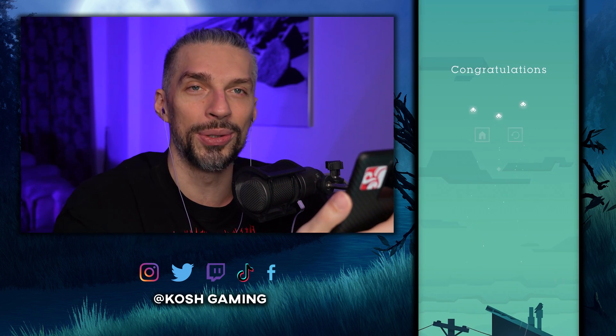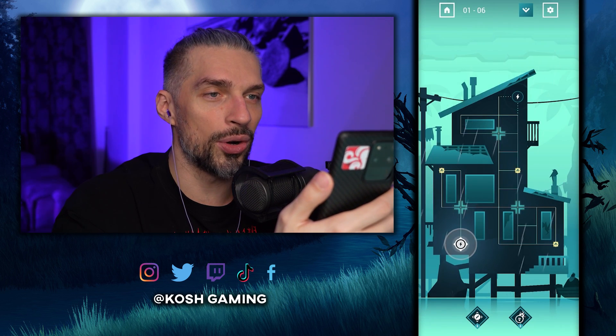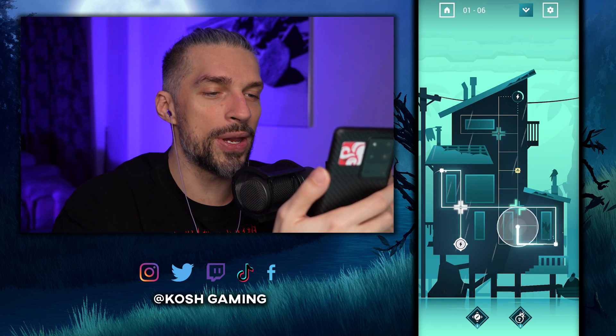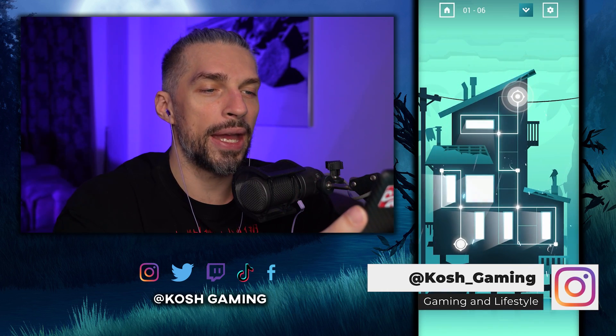I decided I want to record the gameplay walkthrough for you. This is stage six — those things that appear here have to be crossed twice in order for them to work. There we go, and when you do that you can go to the final area.